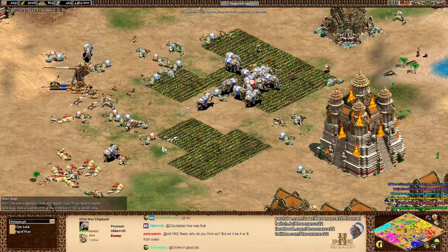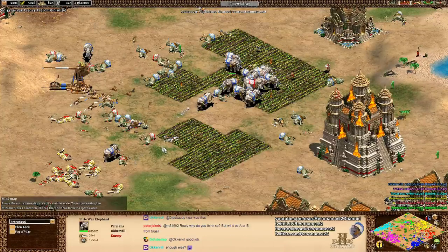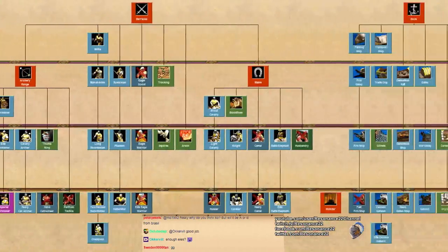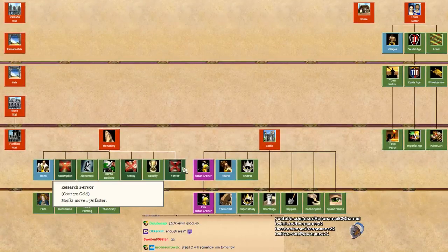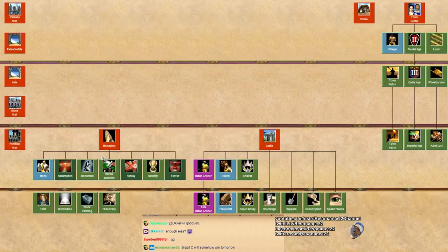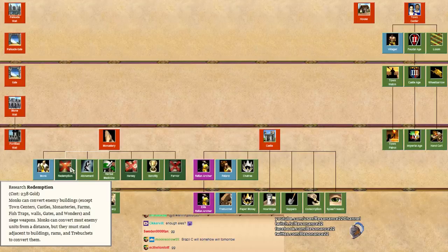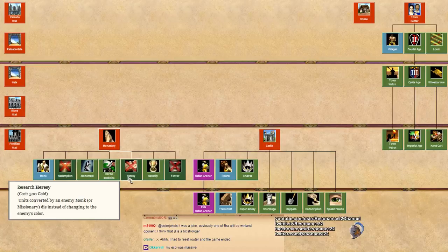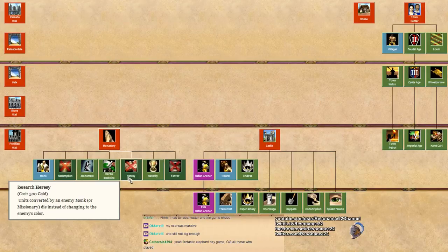I am truly impressed with how good Oakerville's Elite War Elephants were. Flash was making the counters, but he wasn't quite ready - he didn't have the monks prepared in time. You've got to get a lot of technologies on monks before they are an effective counter unit. Lack of Fervor is pretty bad versus elephants because you do need to back up a bit, and lack of Redemption is really bad. Vietnamese are terrible monks. All the elephant civs lack Heresy - the Persians, the Khmer, and the Vietnamese - except the Malay.